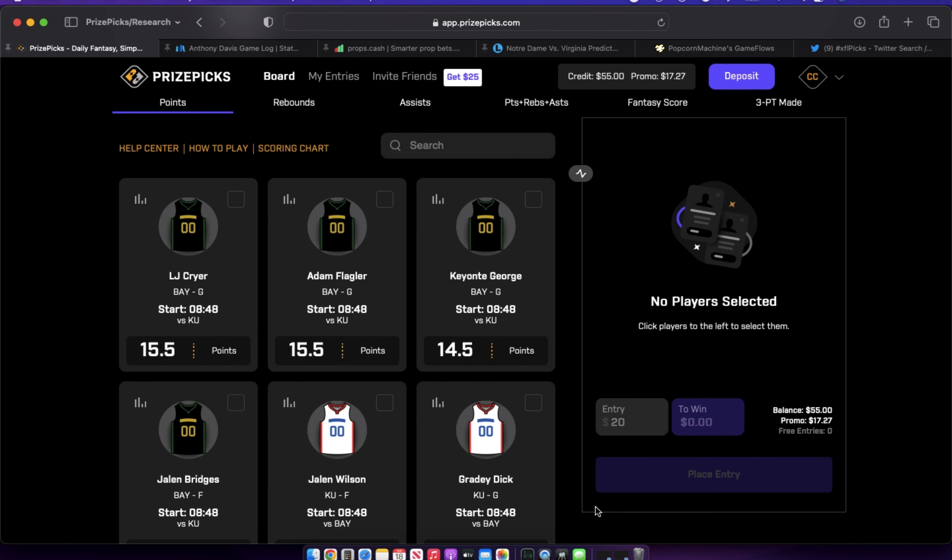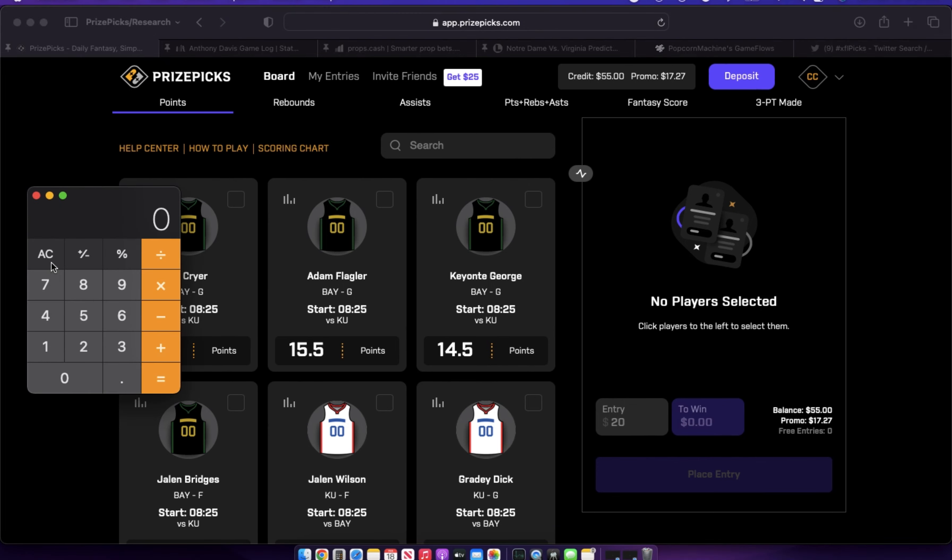When we talk about bankroll, this refers to the amount of money you're going to set aside to play your player props. Let's say Player A has $1,200 in their checking account and they want to get into player props. They decide to put 7% of their checking account into Prize Picks — that's $1,200 times 7%, which is $84. That $84 is deposited into Prize Picks and becomes their bankroll.